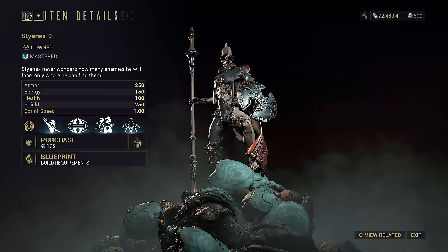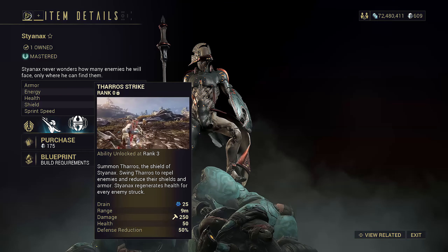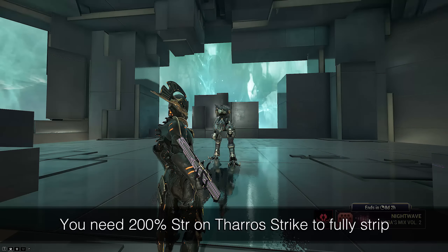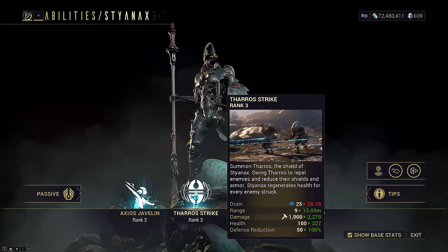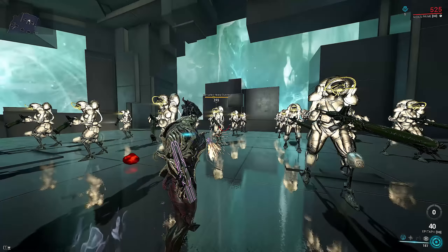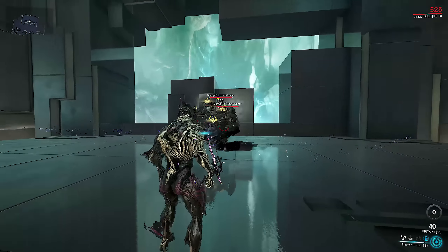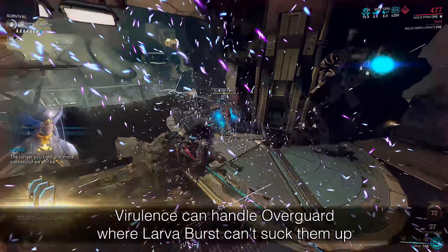When Styanax first released, he came with a Thero Strike helmet. Unlike other helmets, this one removes both armor and shields at the same time, and is also a permanent strip. It's also cheap to cast, so if you only need a small area stripped, this is literally the best ability you can use — for cases where you ball enemies up with grouping like Larva, or just need to strip a Demolyst.